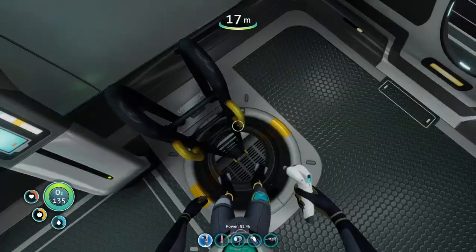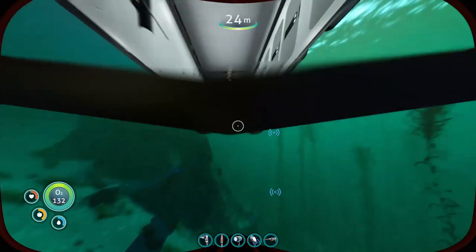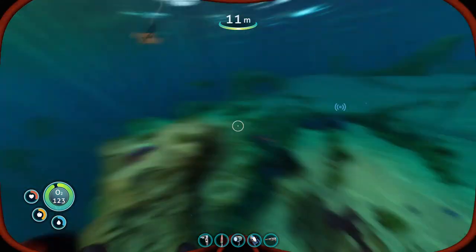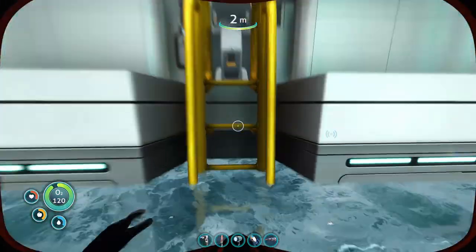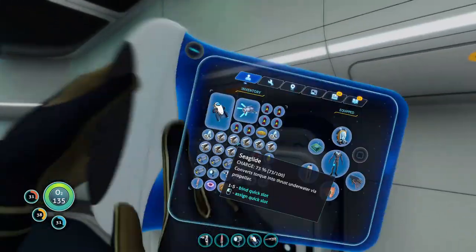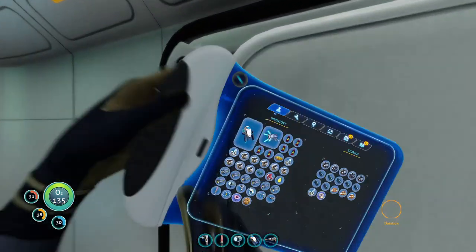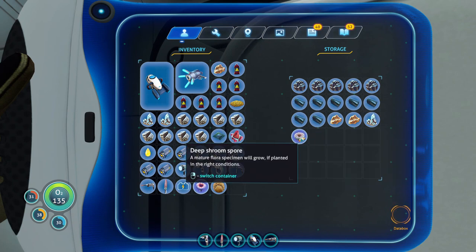Let's go take a look at it and see how that turned out. I'm better at math, science, and computer stuff than spelling — computers and I get along, English and I do not. Oh sweet, the Cyclops efficiency module is really going to come in handy! I totally forgot I had that, and we're going to grow the deep shrimp spore too — that's going to be wicked.